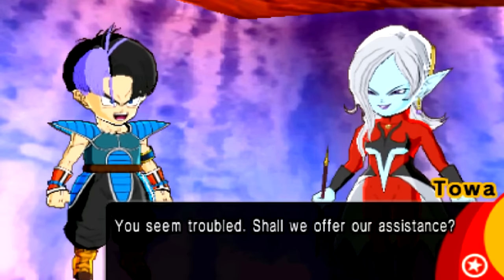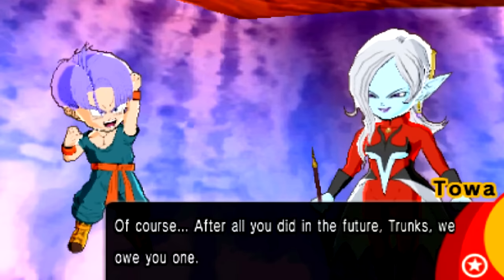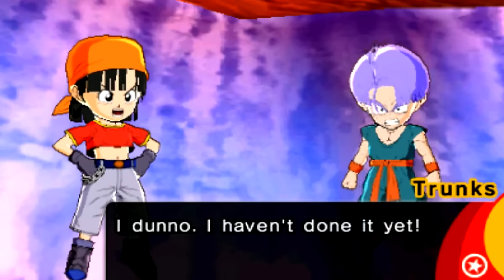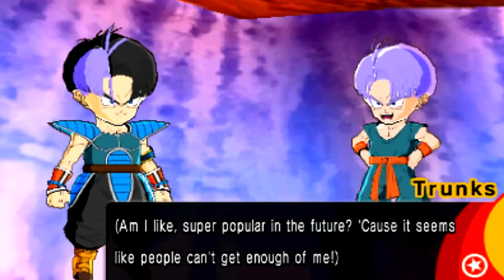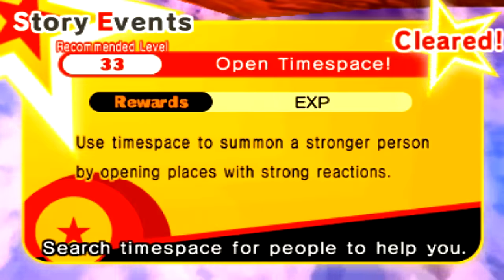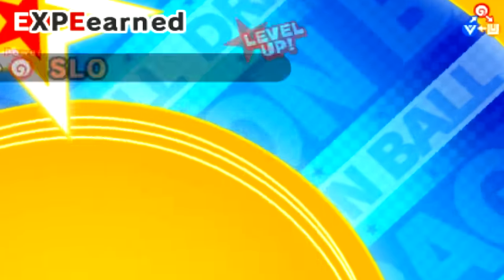You seem troubled — shall we offer our assistance? Look at her evil little smug-ass face. Really, you'll help us out? Of course — after all, you did in the future, Trunks. We owe you one. He's a little kid right now — what did you do, Trunks? I don't know, I haven't done it yet. Shall we go find Broly? So we open up the time-space — Mira and Tawa are coming out of nowhere. Obviously they're not good people — they're gonna mess us up later.